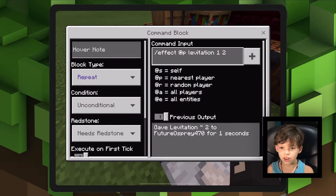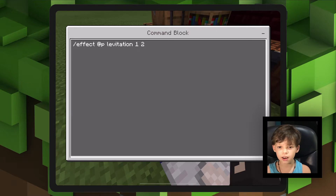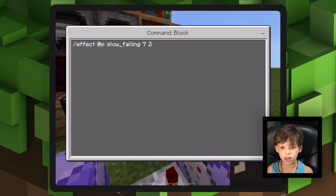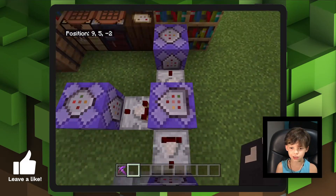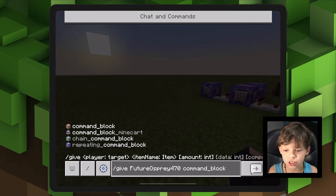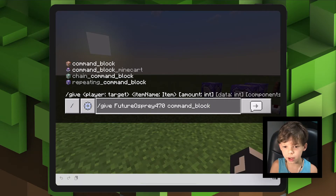Over here, then you'll need to type in your command block: slash effect at P levitation 1, 2. And if you're wondering how to get a command block, you just need to type slash give your name, then command underscore block. Then you can type how many you want.